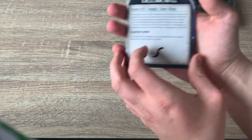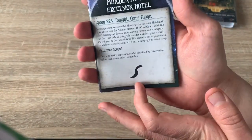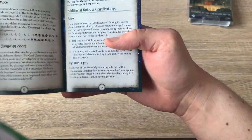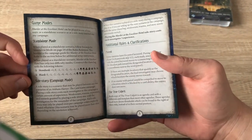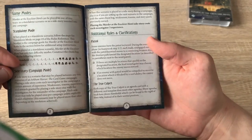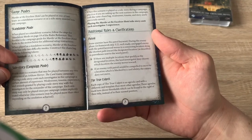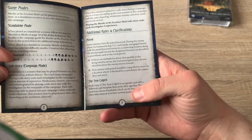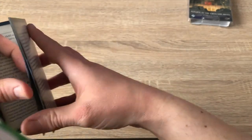First of all, we have the guidebook with the symbol and expansion. It tells you about how to add it to the campaign, the difficulty settings, and the extra rules, which includes a patrol — which is pretty fun in this game mode. It also has a true culprit, which is another agenda card, which I'll get to.